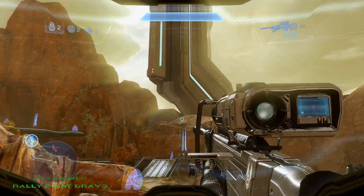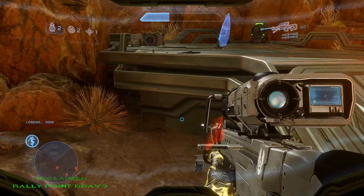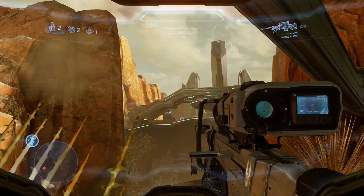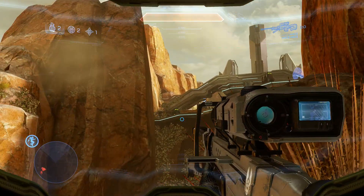The third and final mulligan located on Reclaimer is located right at Rally Point Bravo, not too far from the second mulligan. Once you get to the area where you encounter the snipers right before the ramp, go right to the side of it and you'll see it right there in a bush.